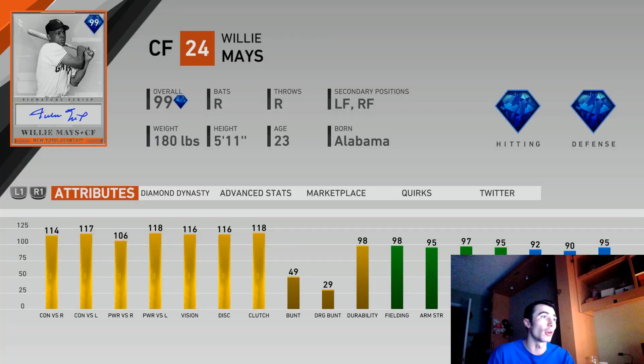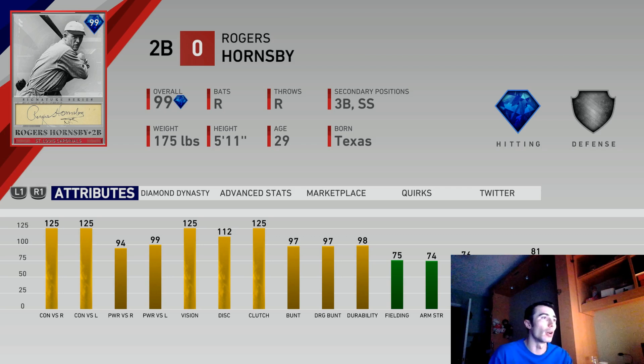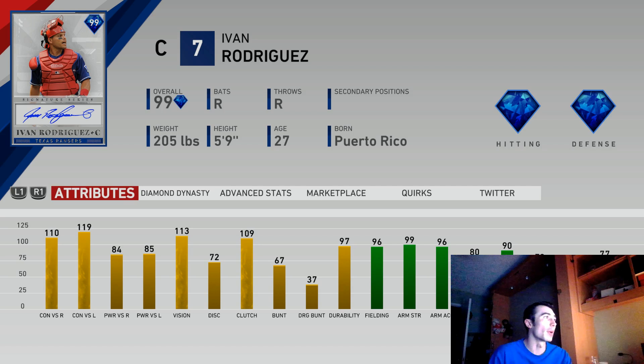I think one of the most exclusive cards is Willie Mays. The only way to get this card is by collecting all of the Live Series players in the game, except for the free agents. You need to collect both the AL and the NL. As of right now, with all of the stub sales that have been going on, the collection itself is right around 900,000 stubs. 900K is a lot of in-game currency. That's very expensive if you wanted to even buy the stubs and complete that collection. That's why he's one of the most exclusive cards. Another card in there is Rogers Hornsby — you get that card by collecting the entire National League. Once you collect all of the American League, you get Ivan Rodriguez.